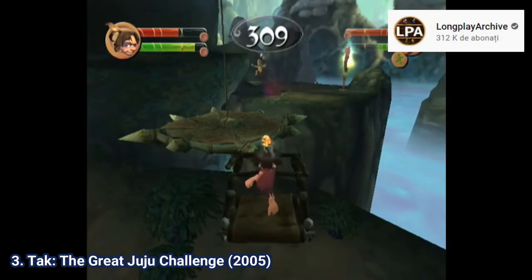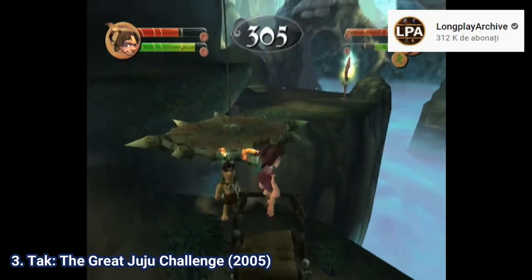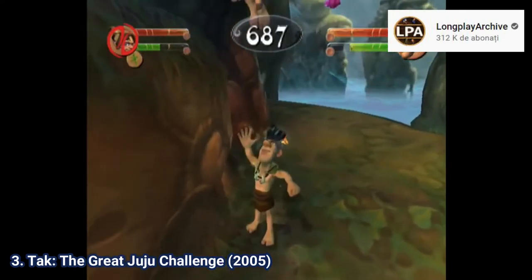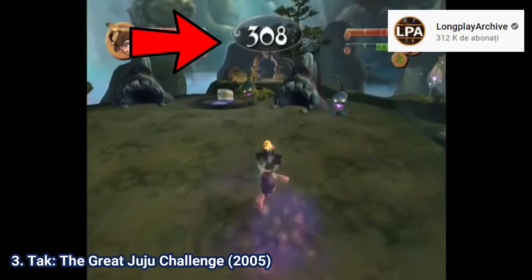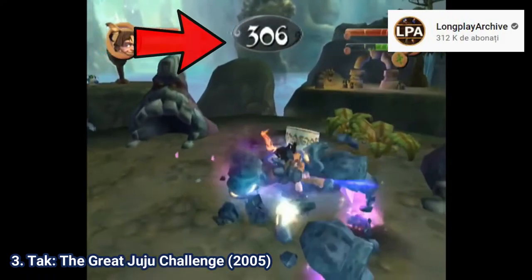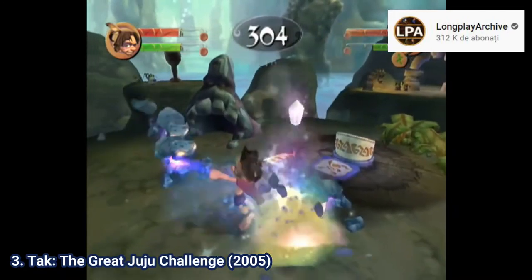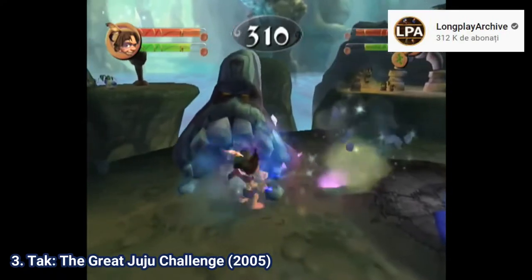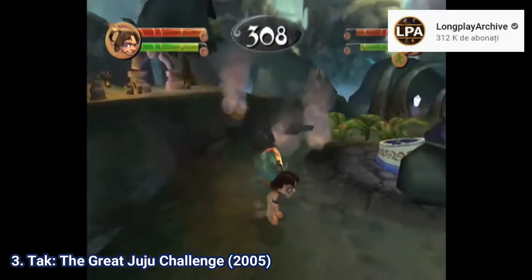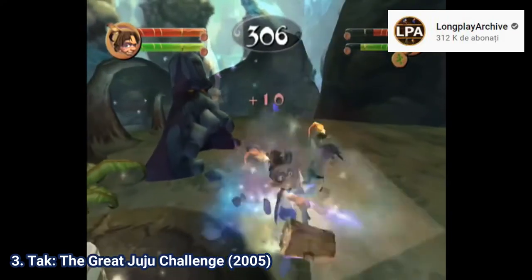As for the gameplay, it's a puzzle platformer. This time you play as a team — Tak and Lok — and each has their own abilities. This time there's also a time limit, because the plot has you competing in the Great Juju Challenge and you need to win by reaching the high score. You need to finish a level as fast as possible while also collecting stuff and beating enemies. But don't worry — if you don't make it in time, you just don't get the time bonus at the end of a level.